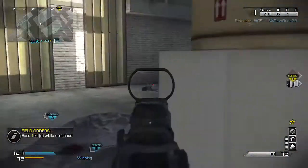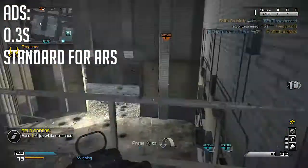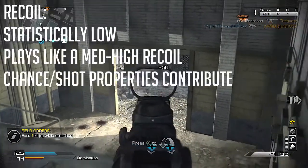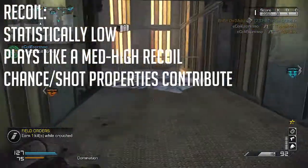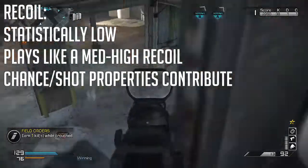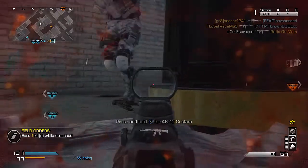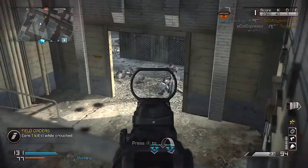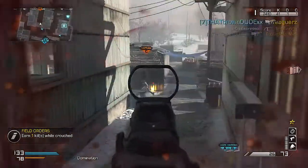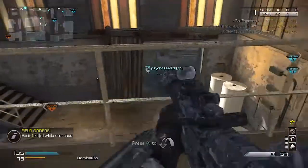The ADS time is 0.3 seconds, standard for assault rifles, and Quick Draw makes this a little quicker. Here's the one kicker with this weapon: the recoil is labeled as low, but it feels like medium to high when you actually play it. The reason is that the recoil per shot goes in every direction — not just up, but also right, down, and left. It's very controllable at short ranges, but at long range it becomes pesky — you start missing shots, accuracy drops, and kills become harder.